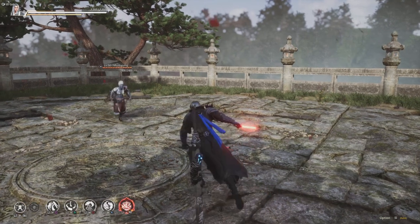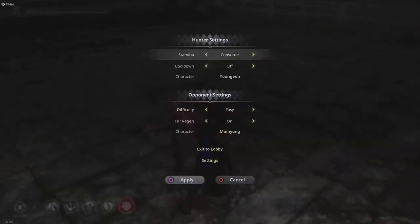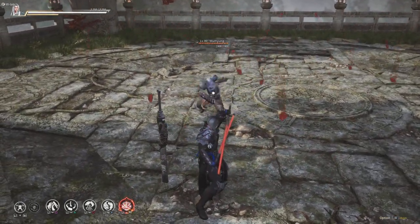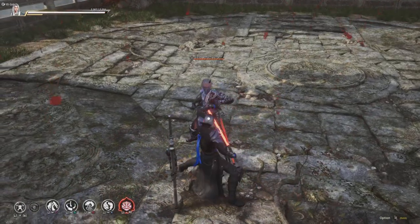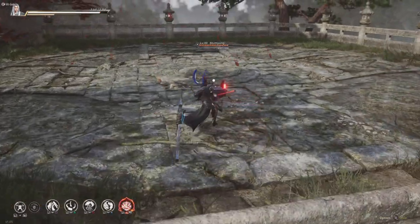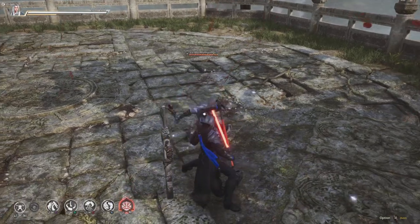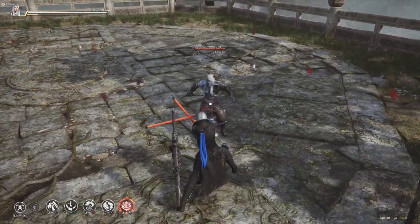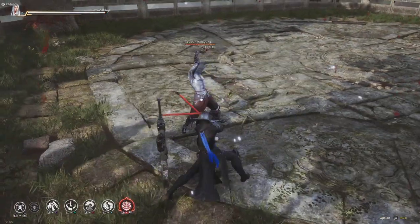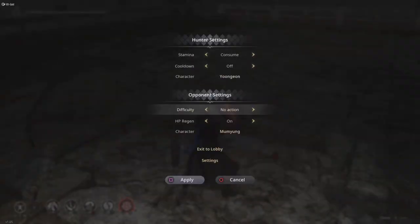First up, we're going to go over block, as it's one of the simplest things to go over. I'm just going to keep blocking and let him destroy the guard, because you can't block forever — otherwise your guard will break. You've got to keep your eye on that stamina bar. Usually what I do, depending on who I'm fighting, if my stamina is out, I tend to use a combo breaker and get out of it.